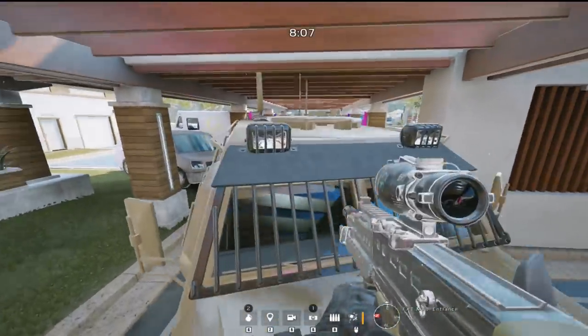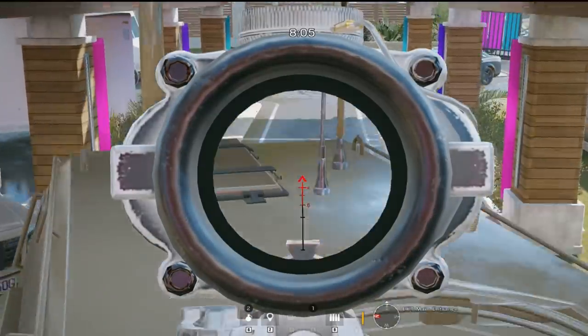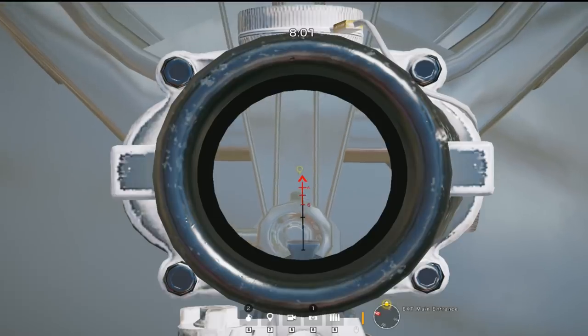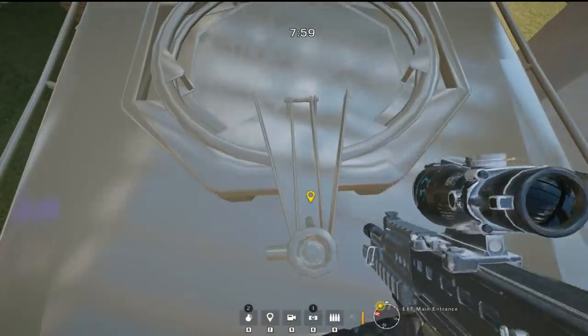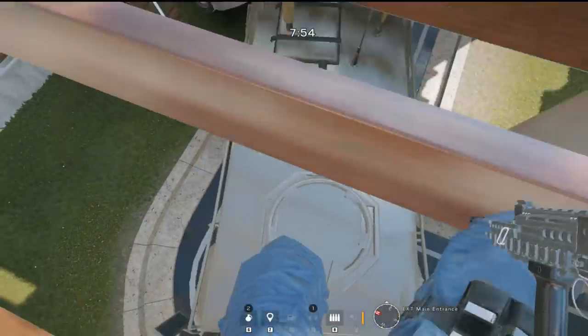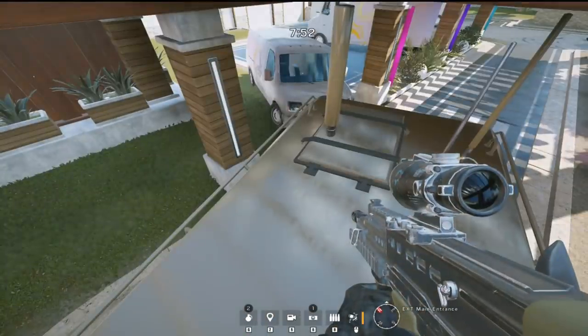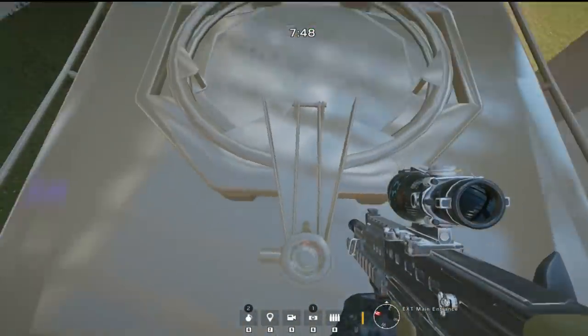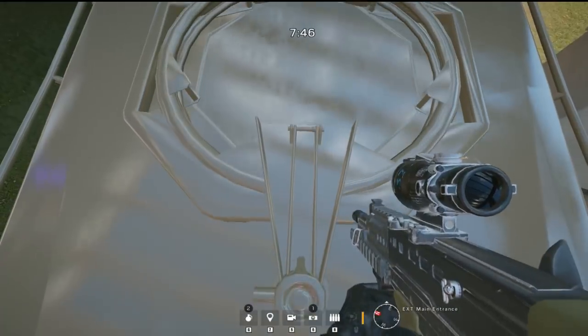There's a small hatch in the middle of the roof — if you lie prone on it and stand up while looking at the ground, you will get a vault prompt up on top of the wooden beams. If you don't push the vault prompt again you will drop back down on top of the truck, so make sure to vault immediately after vaulting the first time and you'll be straight up on top of the roof. From up here you can look in the main window into Penthouse and the window from the main staircase, and you can also run and vault into Penthouse.